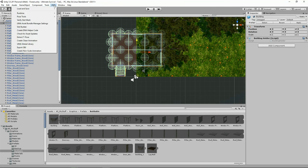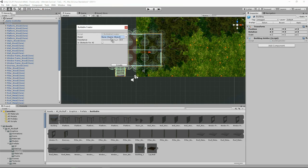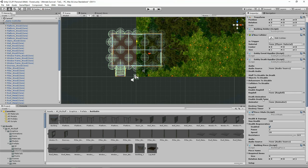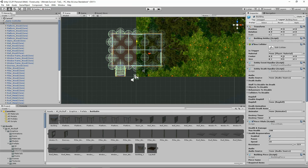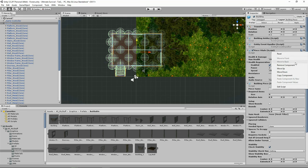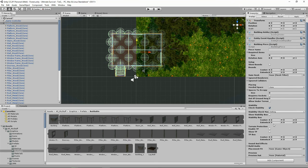Now go to Tools, Ultimate Survival, Add, Buildable Creator. Drag our building over here and click Create. All of the scripts have been applied to it — we don't really need all of them though. We only really need a Building Piece script. So let's remove the Box Collider, remove the Depth Handler, remove the Vitals — I think that's all we really need to remove.